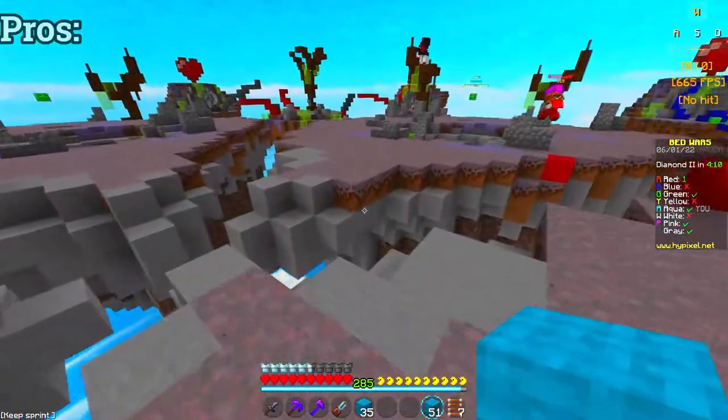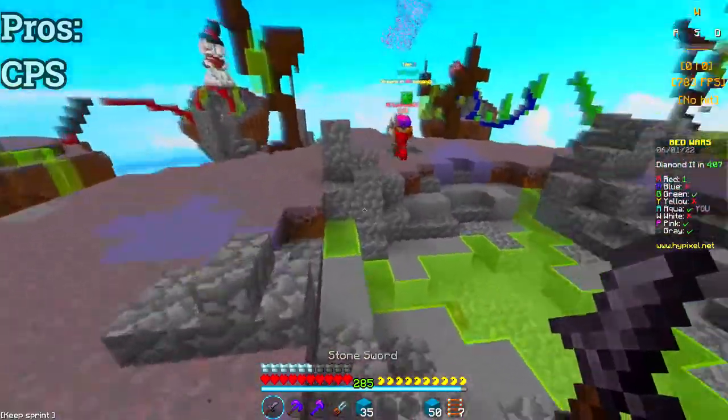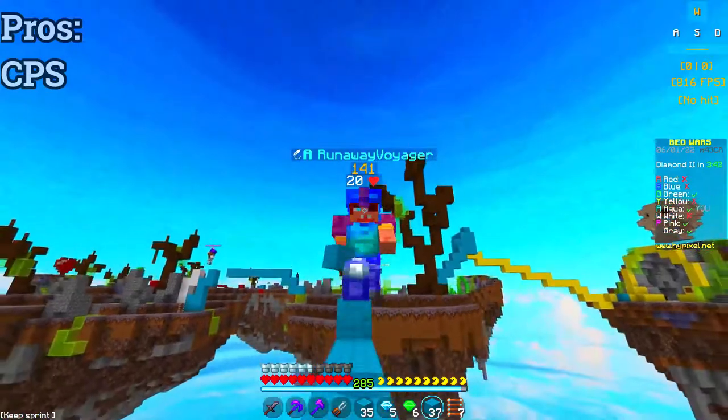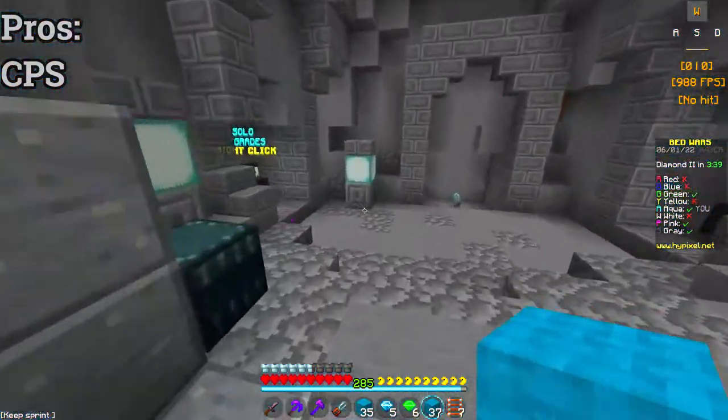Let's start off with the pros. CPS: the Catar Pro is able to reach high CPS very easily. When I got the software, there was a firmware update that was supposed to fix the double click, but I refused it, and now it double clicks a ton.